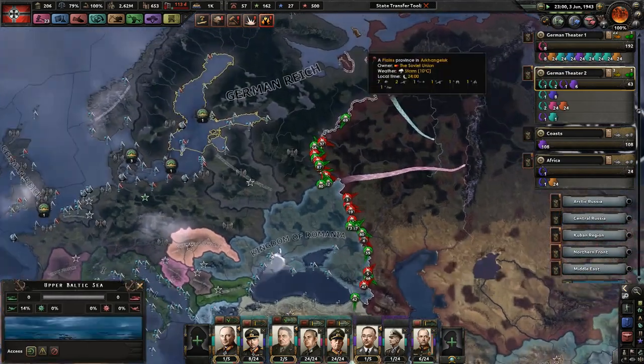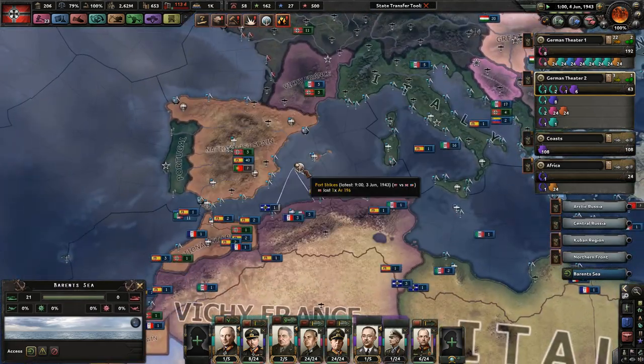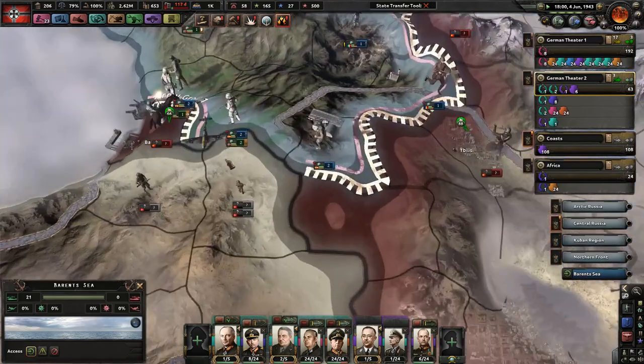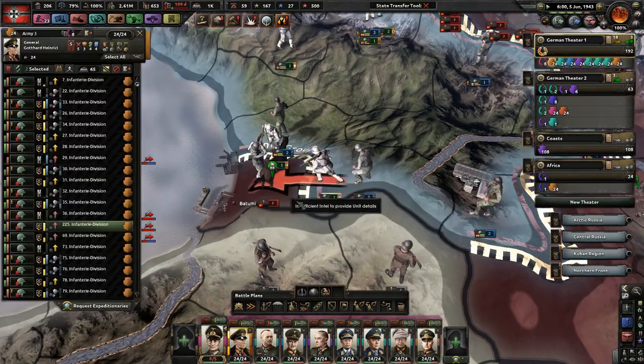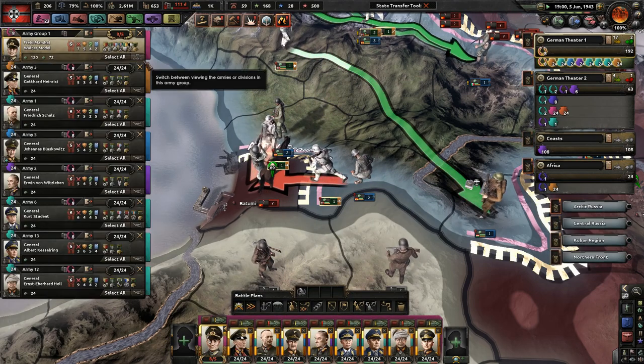We're advancing, and it is causing a couple casualties — so be it. Take that spot, please. Pushing in. We have a little something here. Go ahead and get a little bit more help. These generals must be getting stronger, at least getting more XP. Johannes Blazkowicz — level five, not bad.